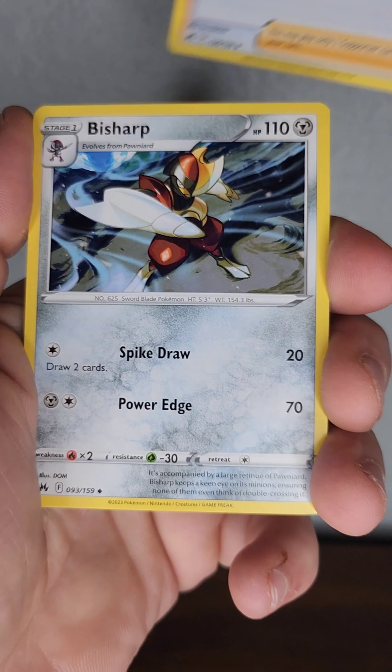Ripping some more Crown Zenith packs — let's see what we can get. Boom boom, dark energy, Lunatone, Bisharp, Rare Candy, Ball Guy, Meowth, Energy Retrieval, Shaymin, Larvesta, Luvdisc — for Valentine's Day of course, coming up — and a Luxray non-holo. That's all right, let's keep ripping.